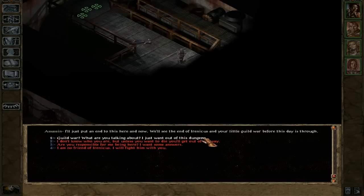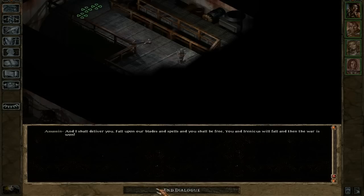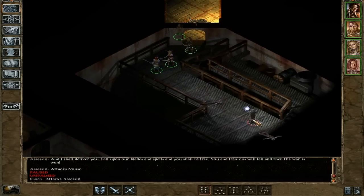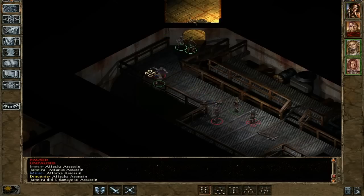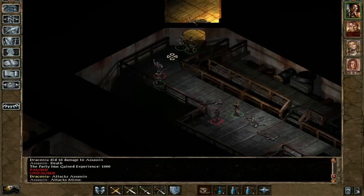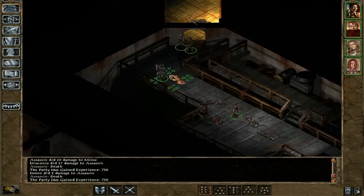'Guild War? What are you talking about? I just want out of this dungeon. Guild War is not even out yet! You do not know about that! I have no reason to lie, I just want out of here.' Oh, that was nice — you deal with these, you deal with these, and you deal with these as well. That should be easy enough.